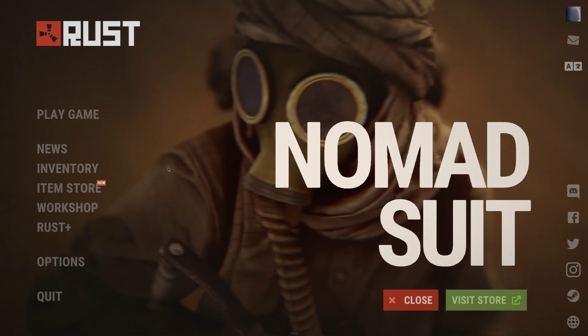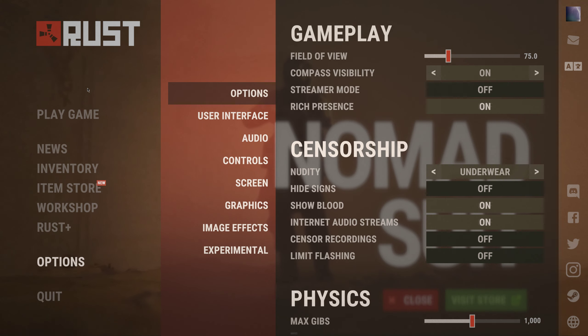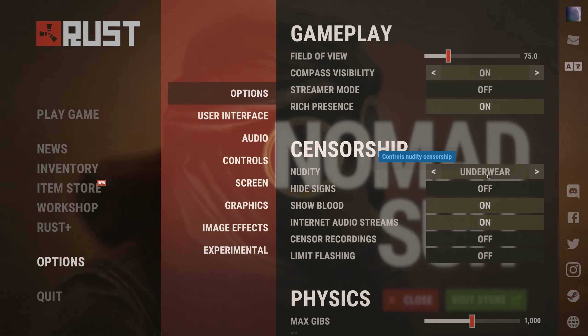When you load Rust you come to this screen. This is the new nomad suit. You can visit the store right here, there's a workshop where you can make different skins and things like that, Rust Plus is the mobile app you can use to access certain parts of your game remotely, and there's news. But first, if there are going to be children around or under-18 players, there is full frontal nudity in Rust by default. If you go to the top option you'll see censorship — I currently have nudity set to underwear, but you can set it to pixelated or leave it uncensored.